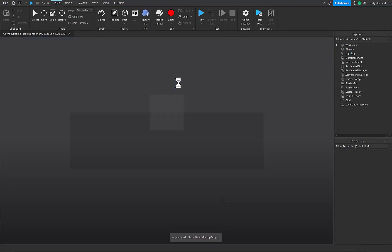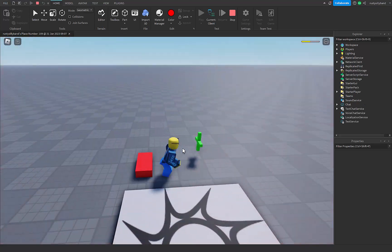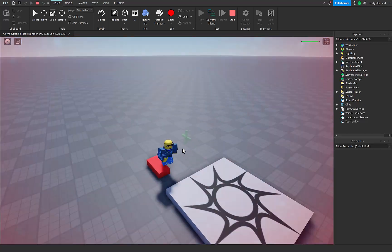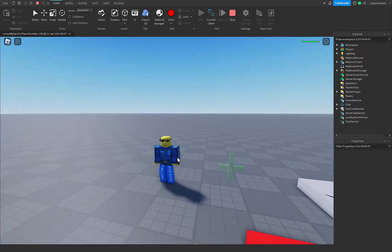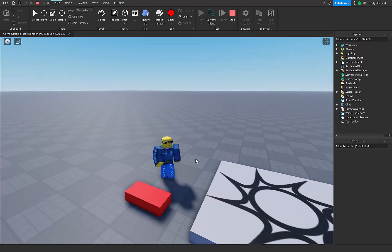Let's hit play and make sure everything is working fine. Let me get damaged first. Now when we get healed, we can no longer get healed by it again — as you can see, it's disabled and transparent to show us that. But after the cooldown time we set, which was 10 seconds, we can go ahead and get healed again.